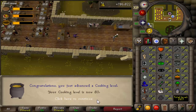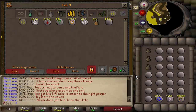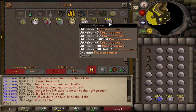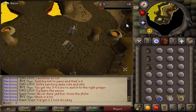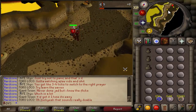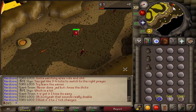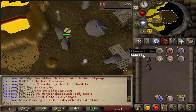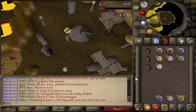Since I am going for 2k total I'm going to do some runecrafting — I've been meaning to try ZMI for a pretty long time. This is my first time attempting it, but I think I have a pretty decent inventory set up. If you've never done ZMI before, it basically gives you a bunch of random runes when you use the altar. The mine runes at the bottom of my inventory are there because you have to pay a 20-rune fee to use the bank when you come back. We are 59 runecrafting and I plan to do this to 70.